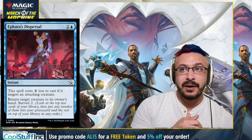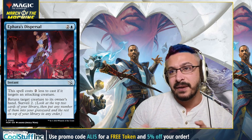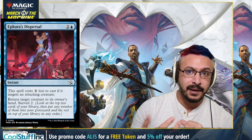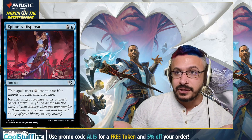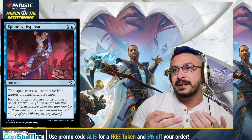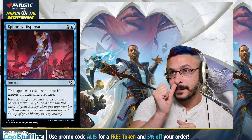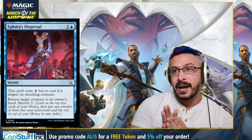Coming up next is Ephara's Dispersal — a three-mana instant that costs two if you're targeting a creature that's attacking. It returns the creature to its owner's hand and surveils two. Surveil is basically scry that allows you to bin cards to the graveyard, which is value if you're using the graveyard. This card is not crazy, but it is a one-mana Fading Hope type deal that surveils as well. It's always going to trigger at its reduced cost as long as the creature is attacking, so I do like this one.